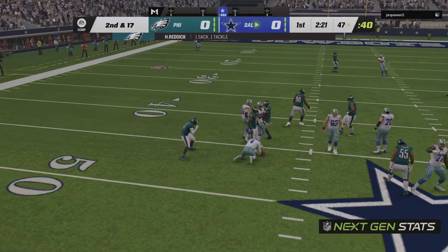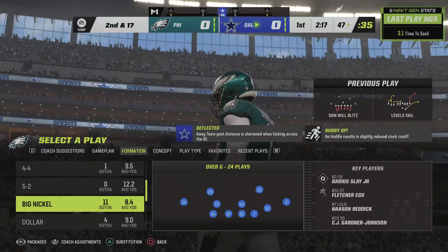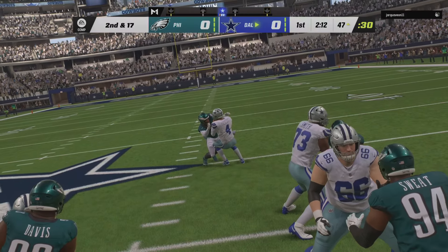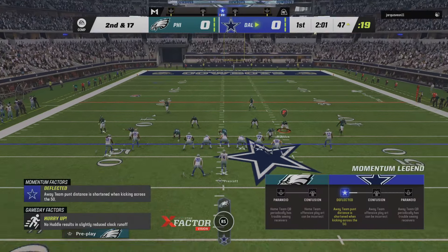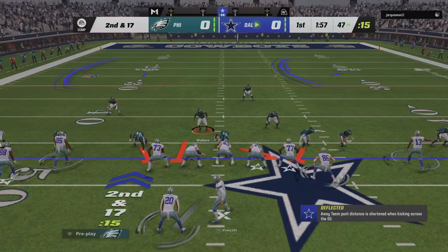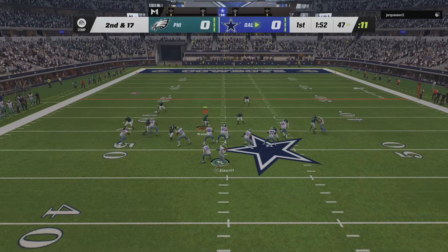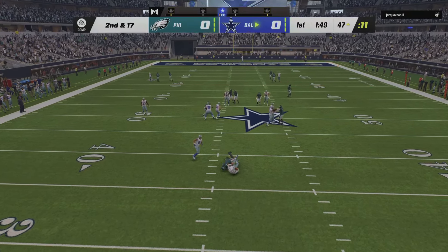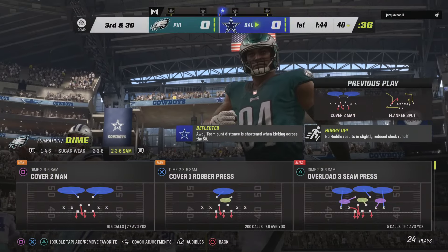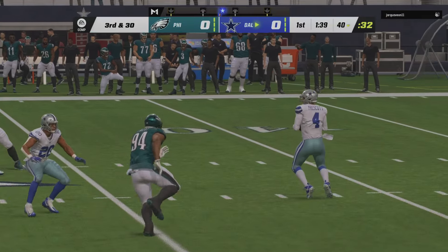Good Eagle pressure — too much this time. Down he goes, that sack courtesy of Haason Reddick. He shot in like he was out of a cannon from that linebacker position, and even though they had a running back in the backfield, no one could stop him. You certainly diagnosed that play perfectly — the running back had no shot to protect his quarterback. Pressure came again, and they got him. He'll wind up losing a dozen yards.